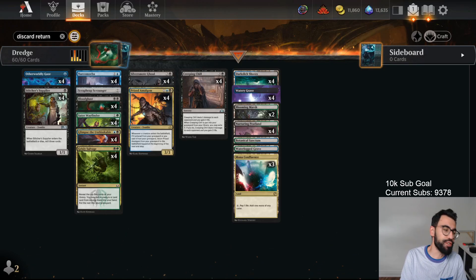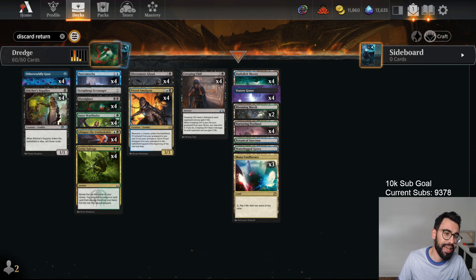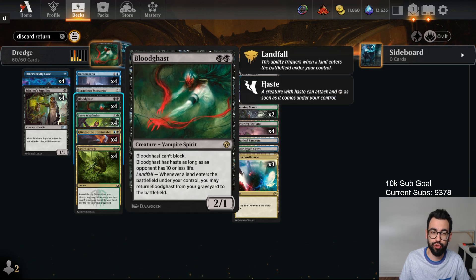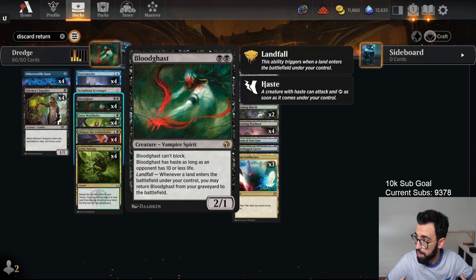Welcome back, MTGJoe here. Today we're going to be playing some more Historic with the new Historic Anthology cards. The deck we're going to be playing is a Dredgeless Dredge deck with Bloodghast — a card from Original Zendikar. It's a 2-mana 2/1 that can't block, has Haste as long as your opponent has 10 or less life, and Landfall: whenever a land enters the battlefield under your control, you may return Bloodghast from your graveyard to the battlefield. The whole point of this deck is to self-mill.